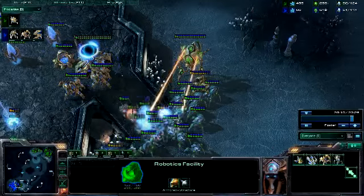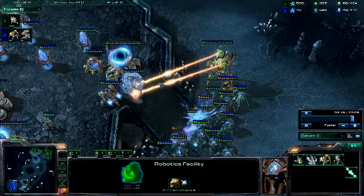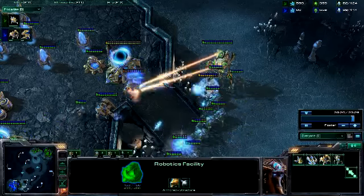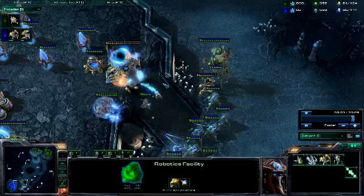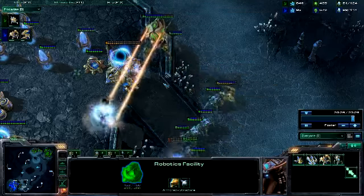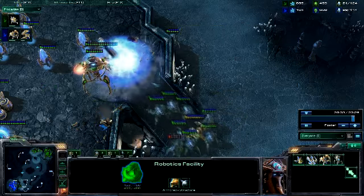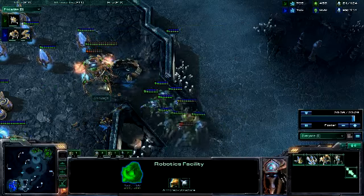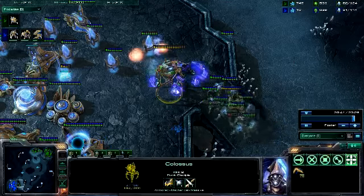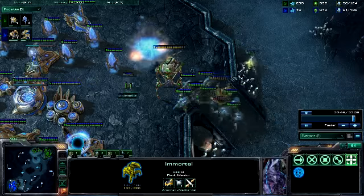I use my colossus to focus fire his immortals, just to pick them off. There I go, I just kind of continue to destroy things. I check out his photon cannon. Here's the APM bar — his obviously can't be very high just because of the fact he doesn't have any units, but that's okay. I just kind of come through and I destroy everything.